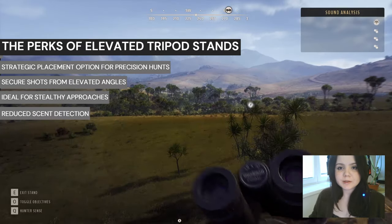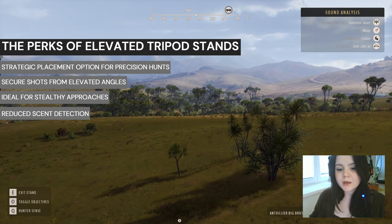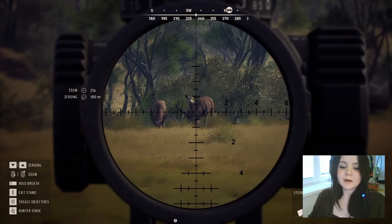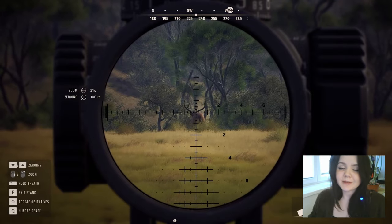After some time we found a Sambardeer in front of us, and just like that, with elevated stands you can quietly hunt from a distance wherever you want — and it's as easy as that.